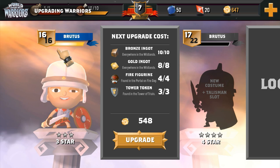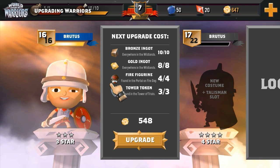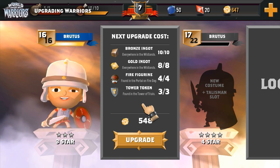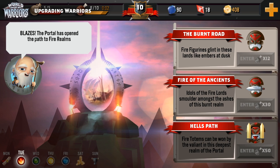Next, we need to make sure that we've collected the materials required to upgrade. You can see which materials you need in the middle of the screen. If you're missing a particular material, you can look at the description below its name to see where it can be found. Good places to find the rarer materials include the Tower of Trials and the Elemental Portal, so make sure to check those out if you're missing a Tower Token or an Elemental Emblem.